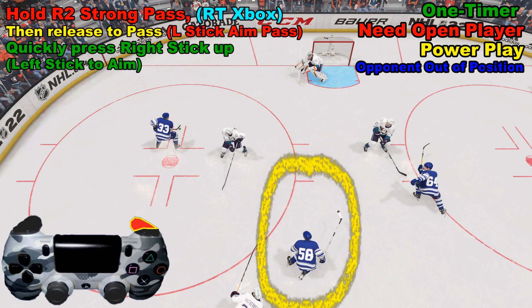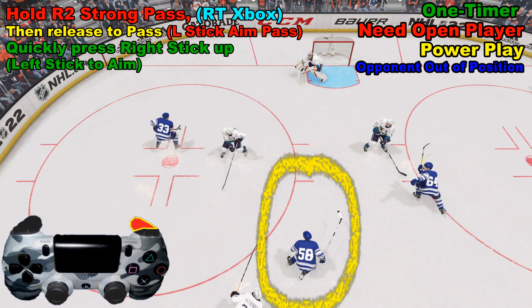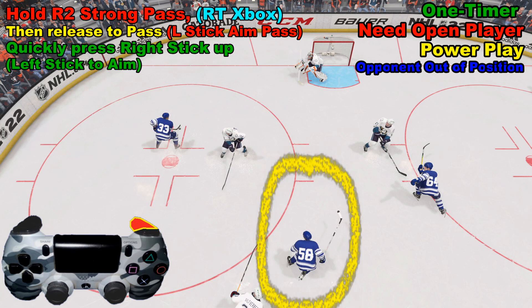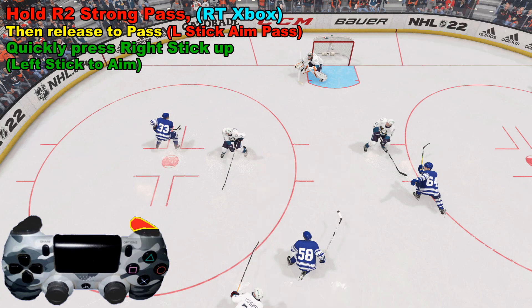What we're going to do is hold down R2 to pass — that's also known as the right trigger button for Xbox One. One could also try a saucer pass; I'm just more comfortable with holding down R2. Saucer pass is R1 for PS4 or the right bumper button for Xbox One.